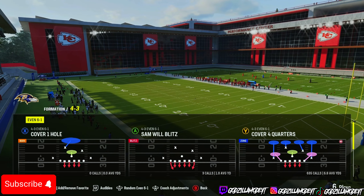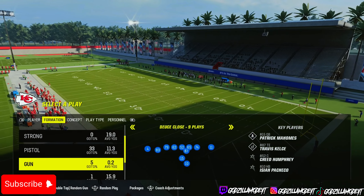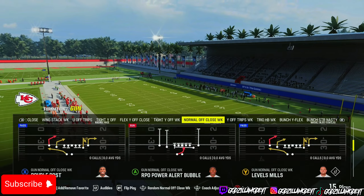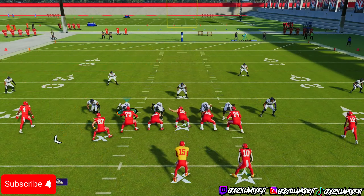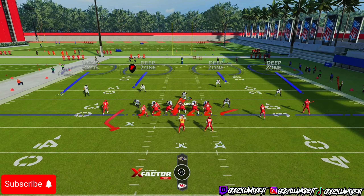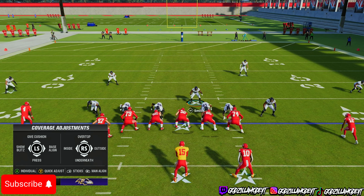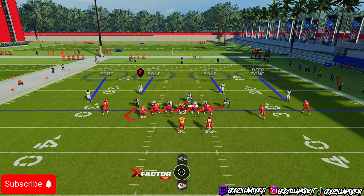Come out in cover four quarters. What I like to do — say they run inside zone split — is simply blitz all my linebackers and shade underneath, just in case they run something crazy like a drag route or a play action. Then I like to show blitz, which kind of throws them off and makes them not want to run the ball.